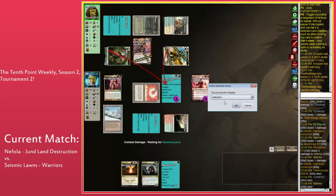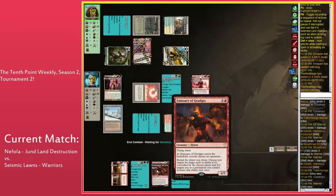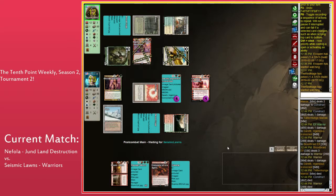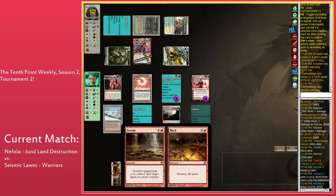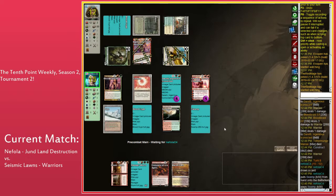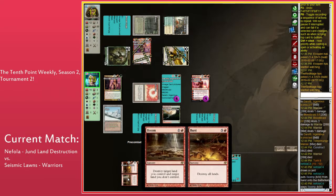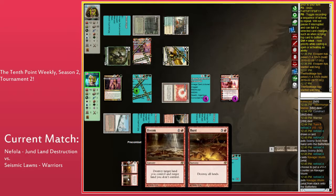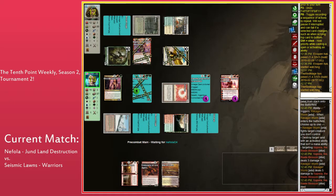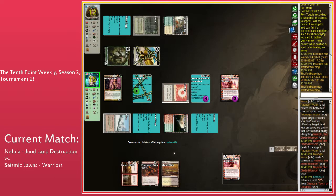Nephila gets a 1/1 from Duretti next turn, mana off of Chandra, and can probably even play Emissary of Grudges. Actually I'm fully on Ravager Worm — just slam the Worm and the Duretti. You can't let the Duretti go. Drawing a Fetchland with Boom/Bust is insane here. Nephila absolutely should have played the Fetchland. For those who don't know the interaction: Boom is 'destroy target land you control and target land you don't control.' If one target becomes illegal, the other still resolves.